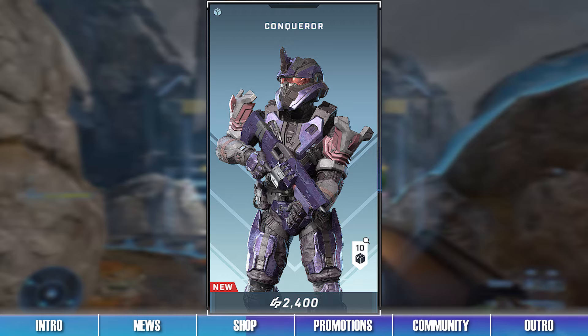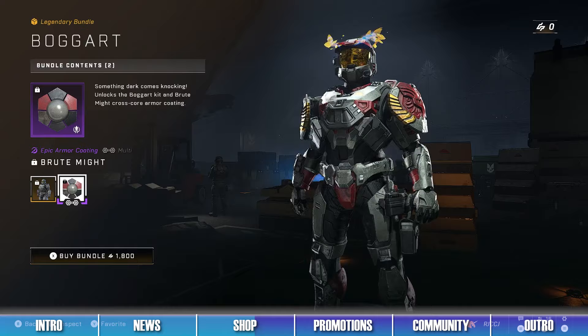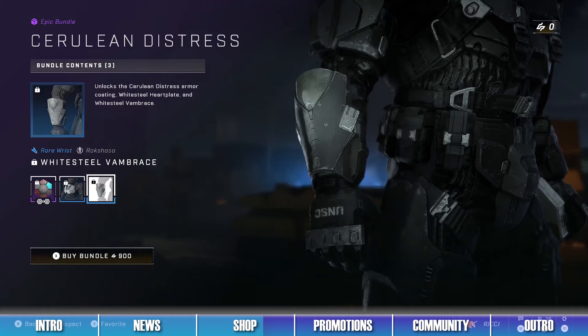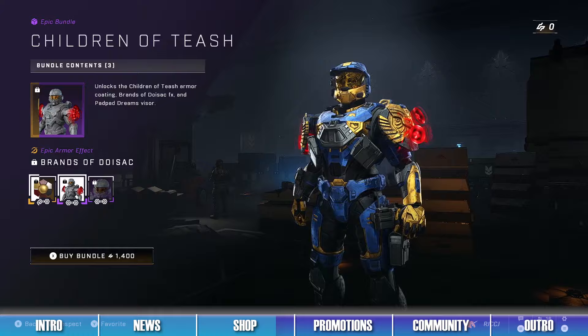The sixth bundle in the shop is the Conqueror bundle, which contains items like the Conqueror helmet and the Vicious Bulldog weapon coating. The seventh bundle in the shop is the Bogart bundle, which contains the Bogart armor kit and the Brutemite armor coating. The eighth bundle is the Cerulean Distress bundle, which contains the Cerulean Distress armor coating, the White Steel Heartplate chest piece, and the White Steel Vanbrace wrist attachment for the Rakshasa armor core. The ninth bundle is the Dark and Trove bundle, which contains the Bullet Bandolier chest piece for the Mark V armor core and the Dark and Trove armor coating. The last bundle is the Children of Tiege bundle, which contains the Children of Tiege armor coating, the Brands of Doysseck armor effect, and the Pad Pad Dreams visor.